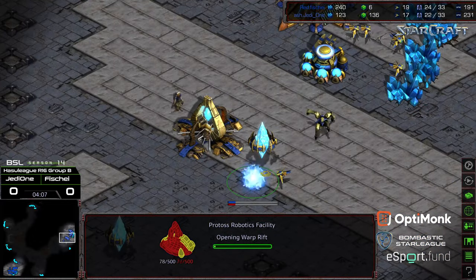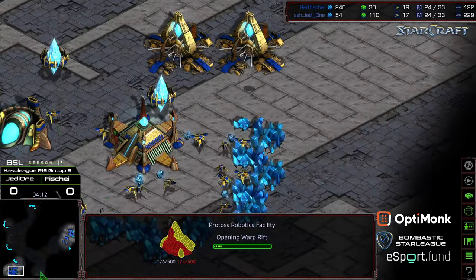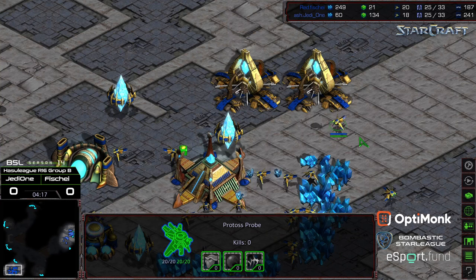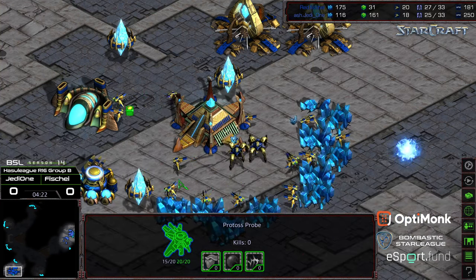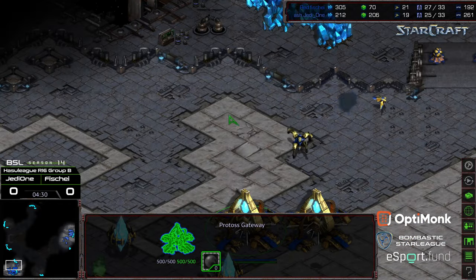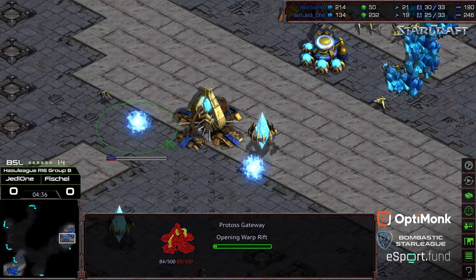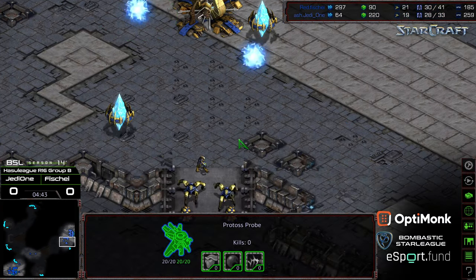Jedi1 quickly evening things out — looks like he wants to go one-gate robo to follow this up. Range being upgraded for both players, two dragoons now being produced. Jedi1's probe finally discovering Fisheye's base. Fisheye is dropping his own robotic facility. It looks like Jedi1 might be opting for the support bay, with a dragoon trying to chase down that probe.